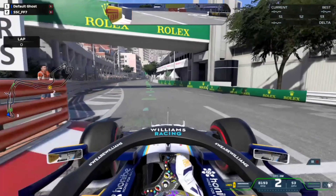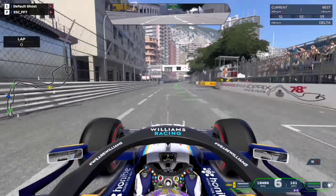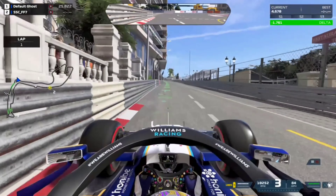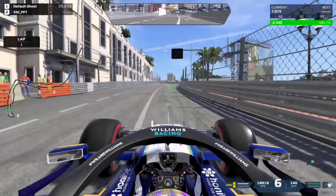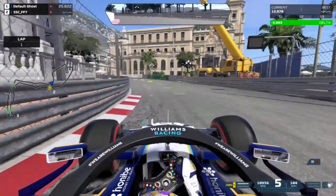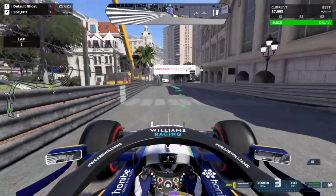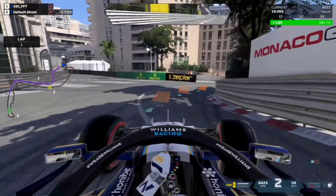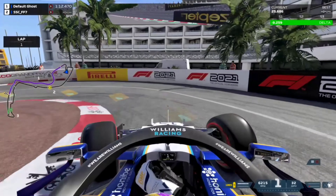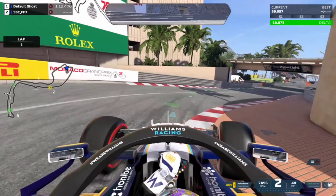Here I am with my very first drive on Formula One 2021 — a time trial at Monaco using the Williams. The Williams is a car I used quite a lot in 2020, so I wanted it to be the first car I drove this year. It feels a lot different from last year's car. As I'm driving around the track on my first attempt, I'm figuring it out as I go. The sounds are way better than last year, especially with headphones on or the volume cranked up — you can really feel it.